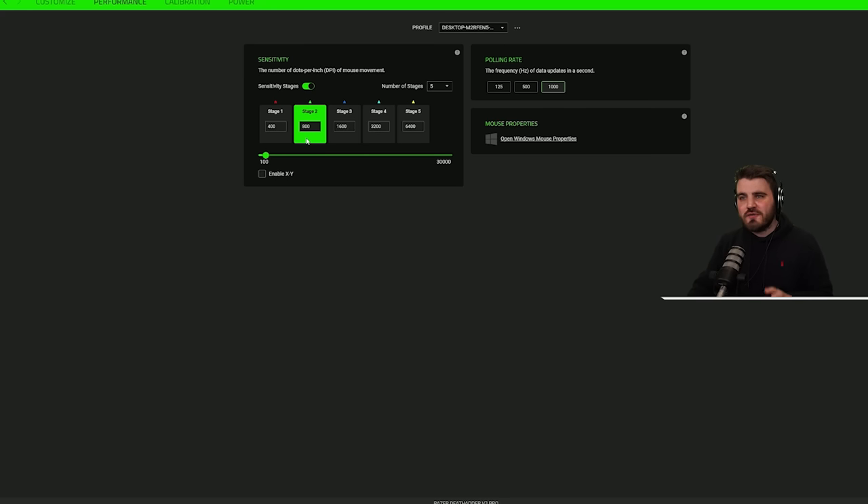I'd highly recommend that you stick with a DPI of around 800 inside your mouse software. We can then play around with sensitivity inside the game to get a sensitivity we actually like in Warzone 2. Having 800 DPI is a reliable DPI that's not going to lead to any potential mouse skipping that you can get from some really high DPIs. 800 is just very reliable, so I'd stick around there.